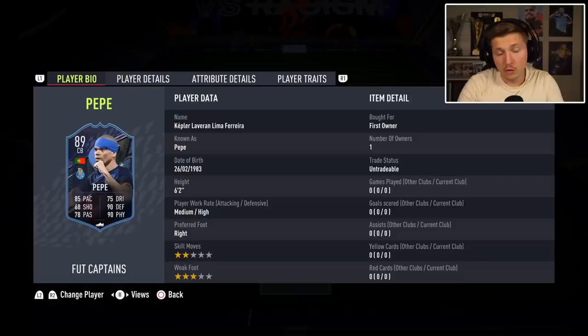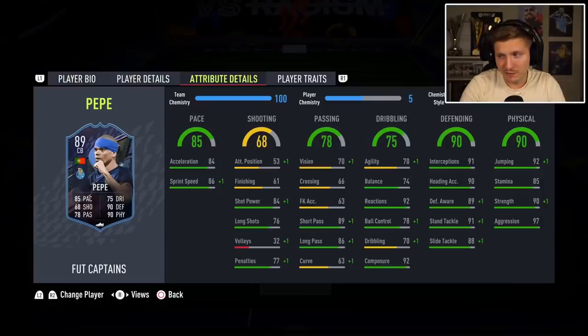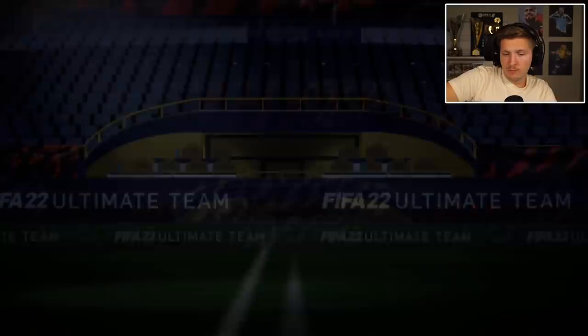Kepler, Lavaren, Lima, Ferreira. You could put in a defensive sub — Eder CDM, and Pepe in the back. Maybe not on the midfield, because he has 75 dribbling and 70 passing — not the best. He should defend and defend only. 8 and 0 so far, let's go!